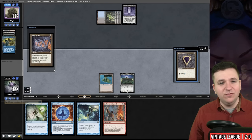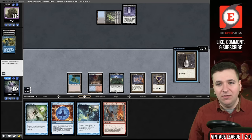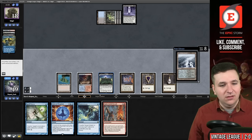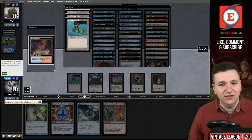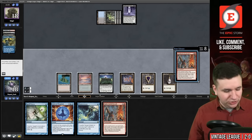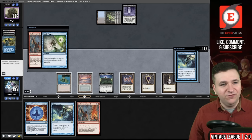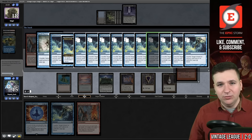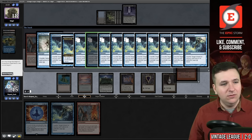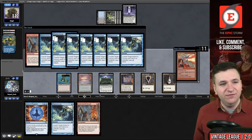Scalding Tarn, Mox Pearl, Storm 8 — we're going to have to shuffle. We don't want that land on top, grab an Underground Sea. Underworld Breach — we'll hold priority on this in case we reveal a Counterspell. Now I can Spell Pierce the Breach and then Fluster Storm my Spell Pierce. I'm at 15. If we can find Brain Freeze, I think it's roughly lethal now. The Spell Pierce has been countered — now we're going to resolve the rest of the copies of Fluster Storm.